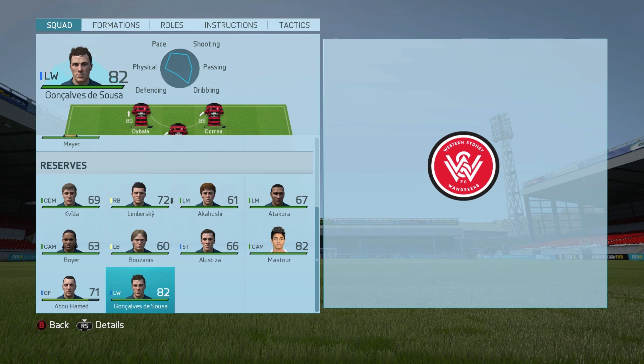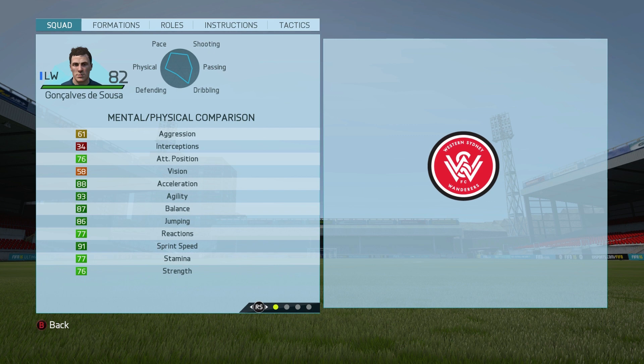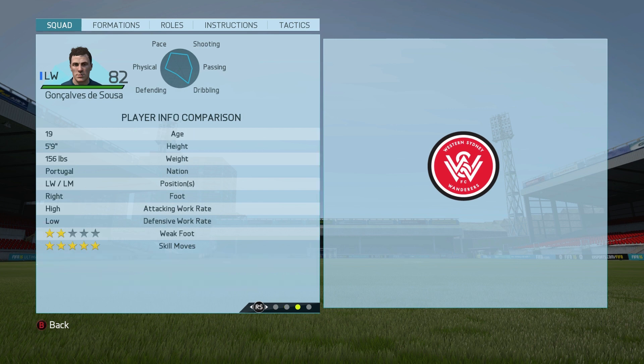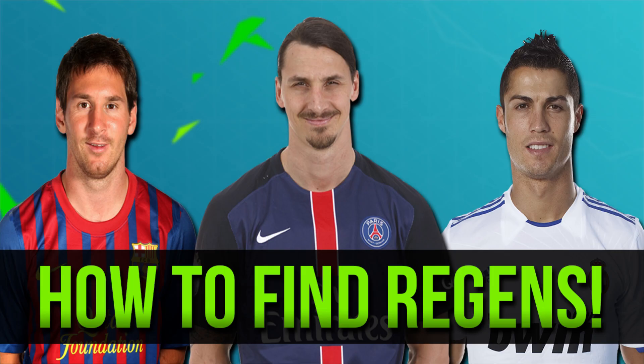Moving on to Ronaldo's regen — he's an 82 rated player, higher than Messi's regen. Look at those mental and physical attributes: some of them already in the 90s, absolutely insane. His skill attributes are just as good. I managed to get one with five-star skill moves, which is something you have to keep repeating the process for until you're happy with it. He's a little bit older — 19 — and he also has the Dribbler and Acrobat specialties.